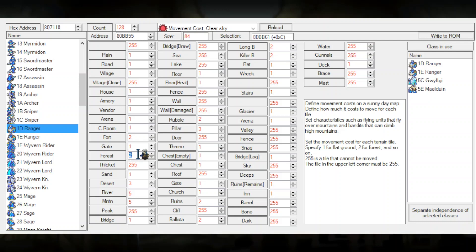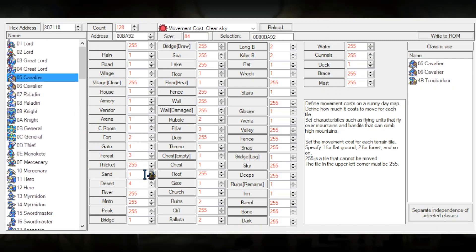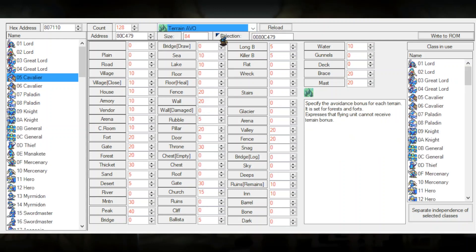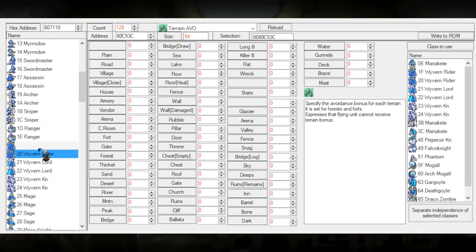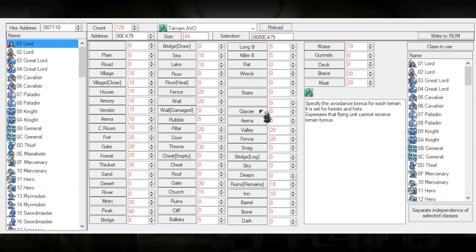When comparing this to the ranger class, there's a big difference in what they can and cannot pass through. Rangers only take two movements to get through a forest and three through a desert, while a cavalier has a much bigger handicap with forests and deserts. What is also really interesting is that you can not only edit movement costs for clear sky — meaning no weather — but you can also set values for rain and snow. You can even edit the avoid that certain terrain gives you right here. For example, a lake will give ten avoidance to a cavalier, and rubble will give five avoidance.